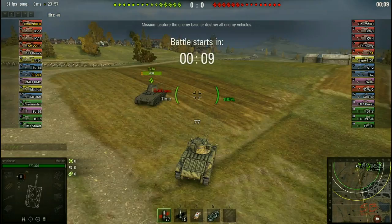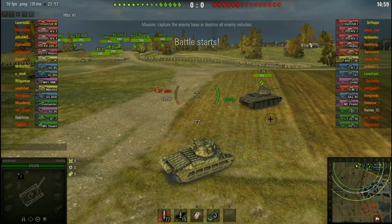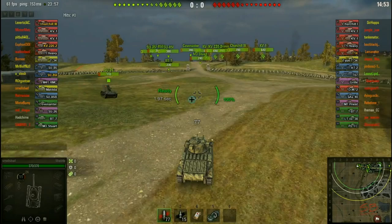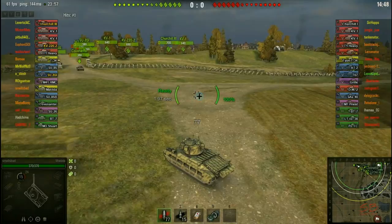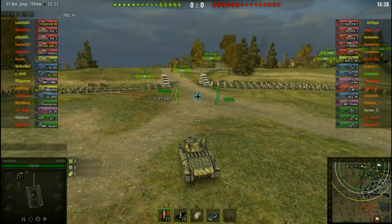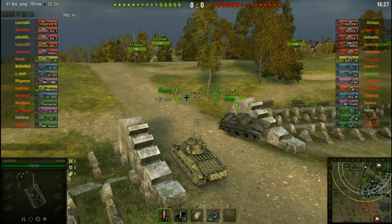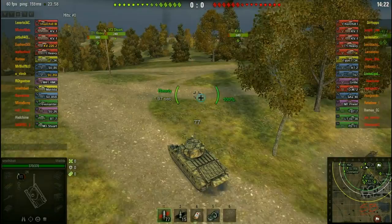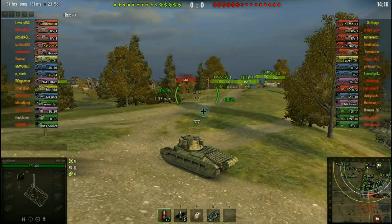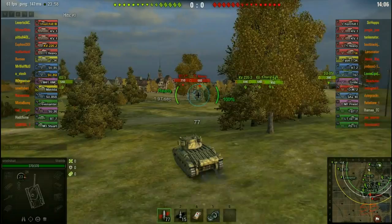I want to be into town; I like the Matilda going into towns. In town you can really maximize the Matilda's armor, which is pretty good. This is a tier 5 game — the Churchill and KV-1S can really wreck me. The T1, depending on what gun they've got, could be a problem. I don't think I have many problems with the T14. My plan is to play three games — good or bad, they go up on YouTube.